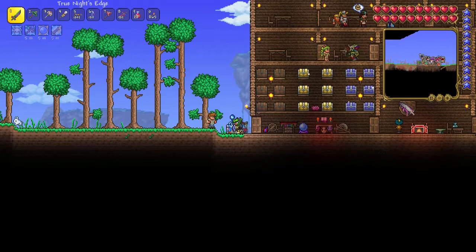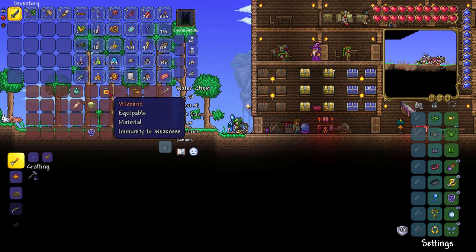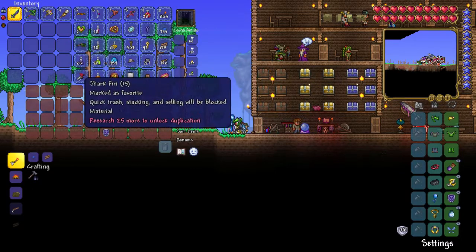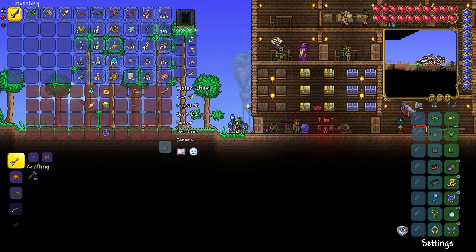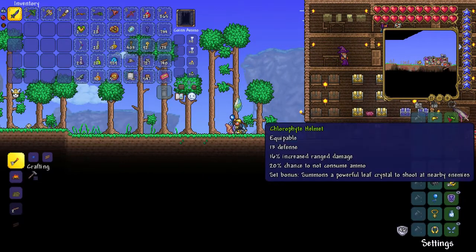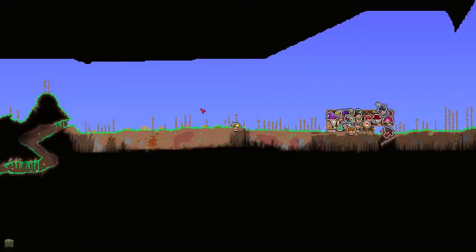By the way, this is my to-do chest - I don't know if I've mentioned that explicitly. Basically I have all of the items we're kind of working on in here, and anytime I get materials off-camera I'll store them in here. We have this crystal - I don't remember what this does. Anyways, we need to go to the jungle.